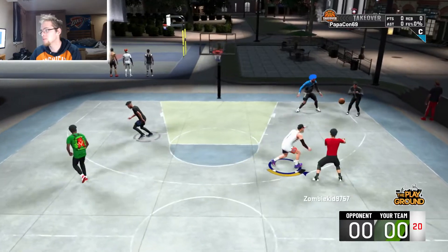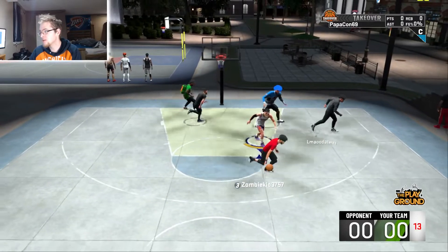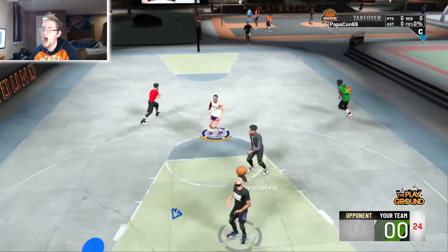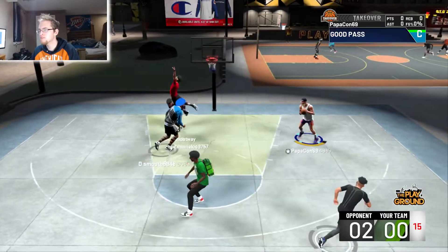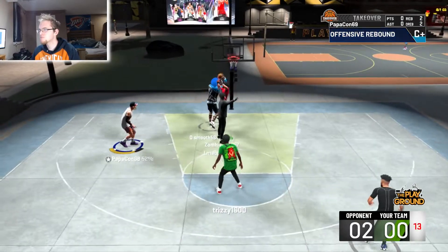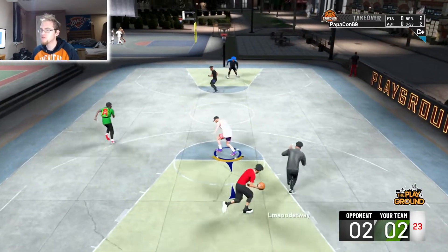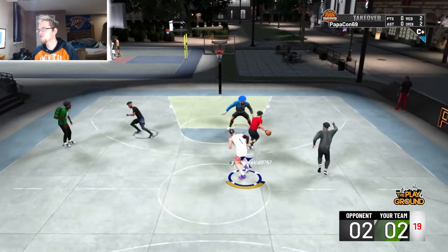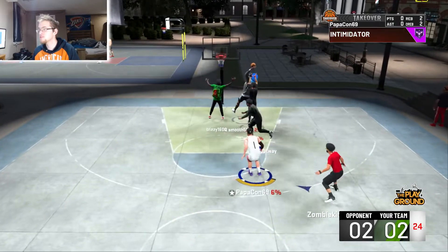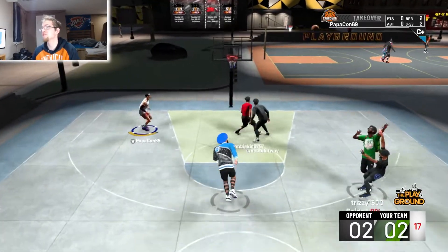Sometimes you can get some picks. As you can see, when I took that steal animation I kind of leaped out — that's something that comes with having Pick Pocket; you get different steal animations. I didn't want to help on defense there because they would've passed back. Trapper usually doesn't show up on screen either — it's very seldom. But there you can see Intimidator popped up, and even though it didn't show before he shot, it did have an effect on him missing.